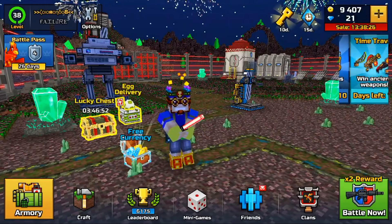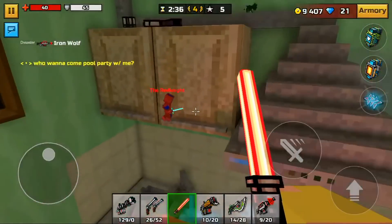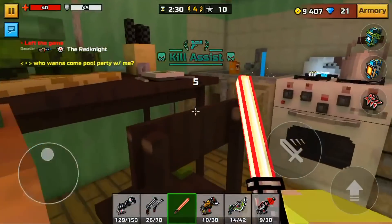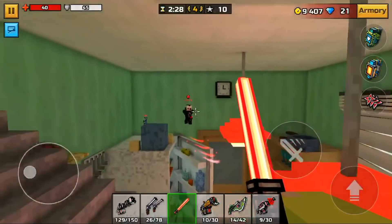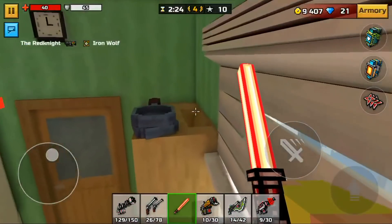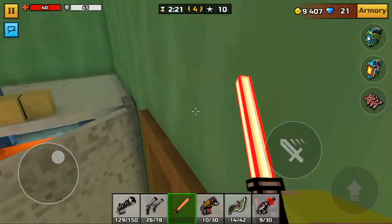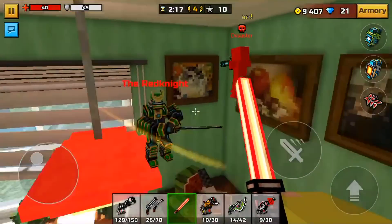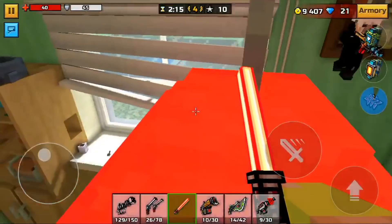For our first gadget on this list, we have the Ninja Shurikens. The Ninja Shurikens are one of the very good gadgets in the throwing section in Pixel N3D. They can deal headshots, and when you do get a headshot it will most likely kill somebody.